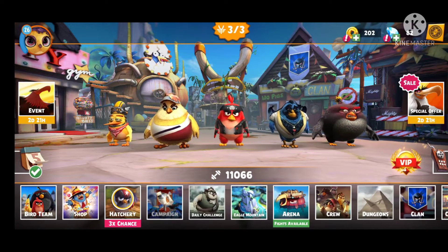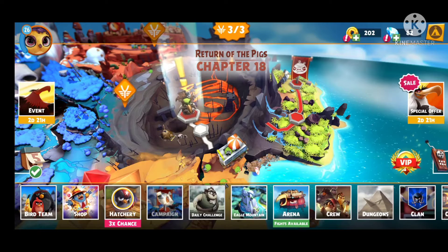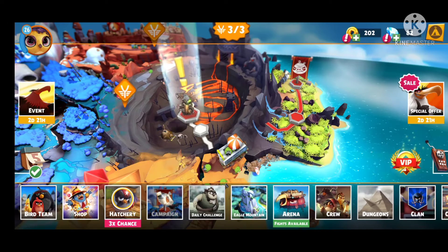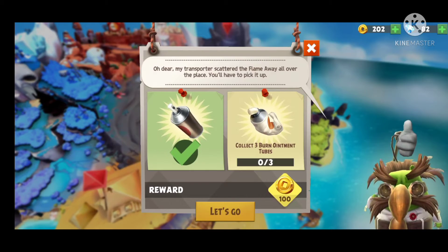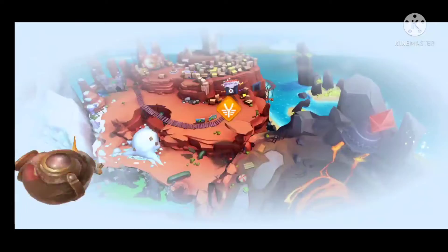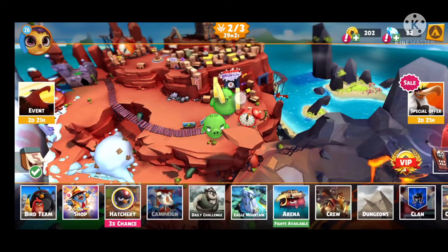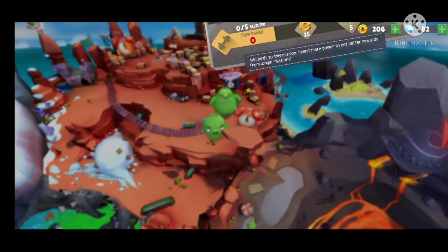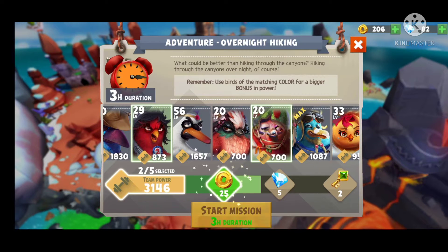In this Angry Bird Revolution game, I can show you how you can play the game quick. Now, tapping the icon to enter the game, I have found a block and I am selecting my group again to achieve my goal.